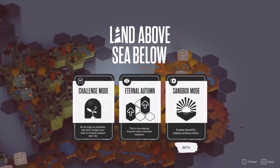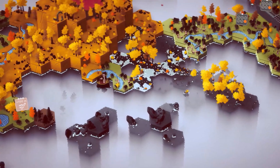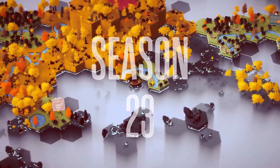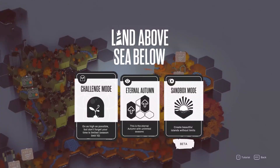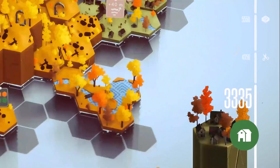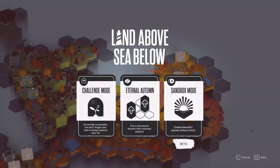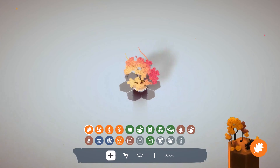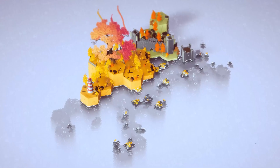Land Above, Sea Below has three gameplay modes. In the Eternal Autumn mode, you can keep playing new seasons as long as you have at least one Tree of Fall tile above the water. Challenge mode has a shorter gameplay loop, giving you just 10 seasons to gather as many points as possible. And in Sandbox mode, you can freely experiment with the unlocked tile types and unleash your creativity.